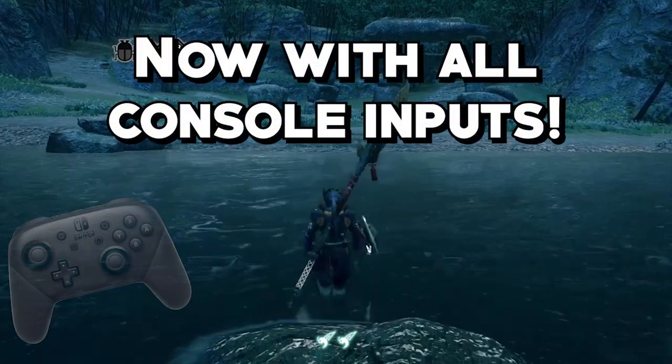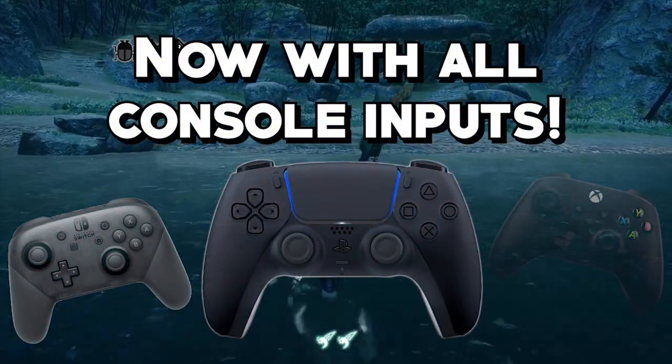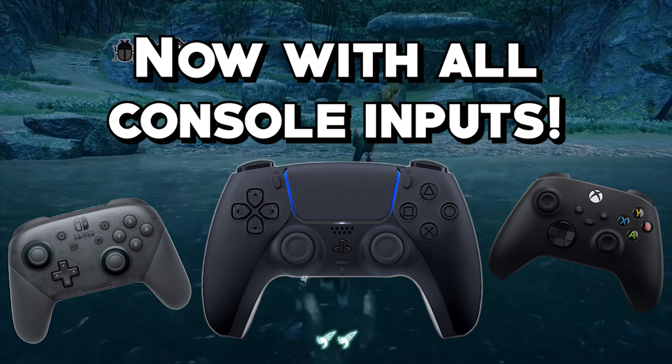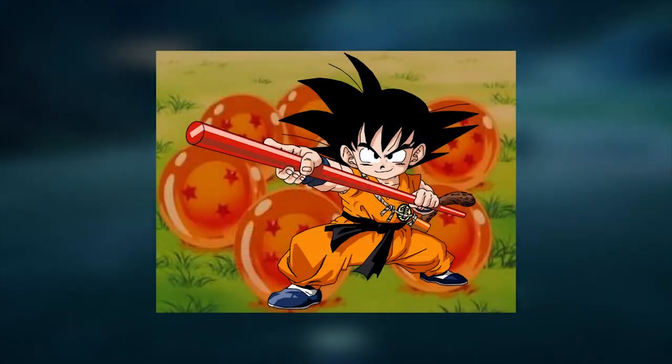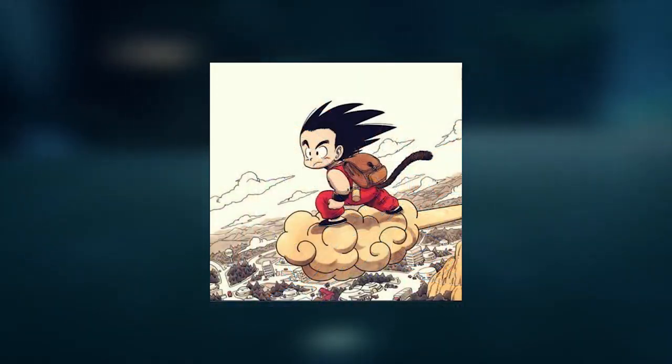Insect Glaive. Five minutes. Let's go. The creators of the Insect Glaive must have been fans of Dragon Ball because this weapon is like a fusion between the Power Pole and the Flying Nimbus.